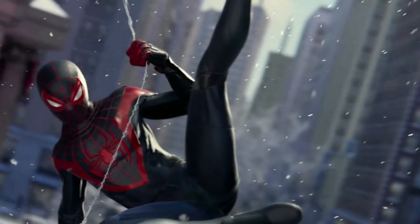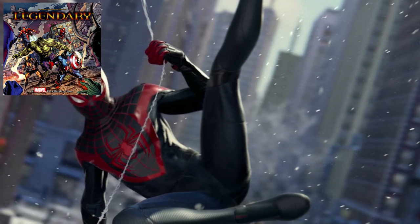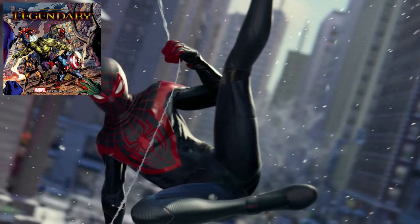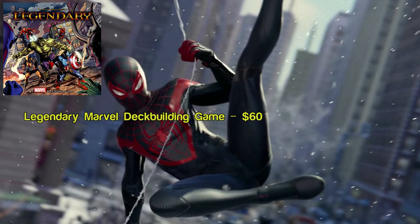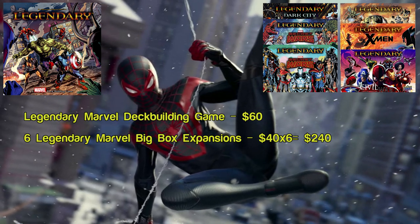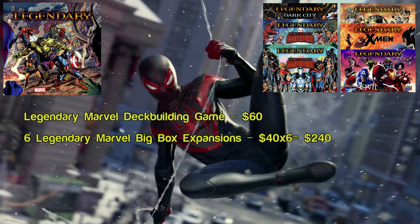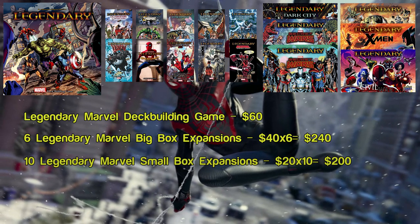One of the biggest games on the PlayStation 5 is Spider-Man Miles Morales. Everyone wants to get their Marvel fix, and Marvel has plenty of games in the tabletop world. We're going to go all in on one, and that's Legendary — a deck-building game where you start off with a basic set of cards made from S.H.I.E.L.D. agents, purchase heroes in the lineup, add them to your deck, and slowly become stronger as you try to defeat a Mastermind. To hit that $500 mark, we're first going to get the Core set at $60 MSRP, then the big box expansions including Secret War Volume 1, which has Miles Morales in it. All six of those come to around $240, and then 10 small boxes hitting around $200, bringing us to a nice even $500.